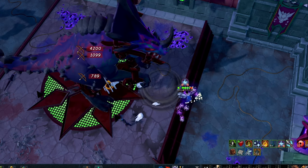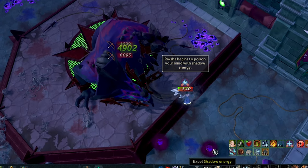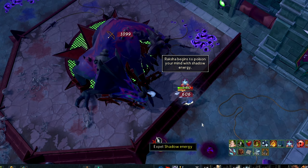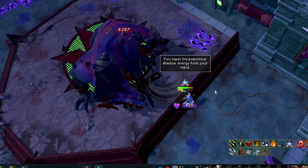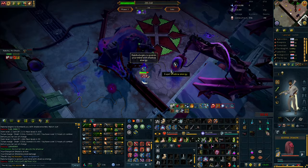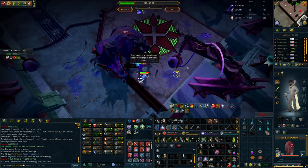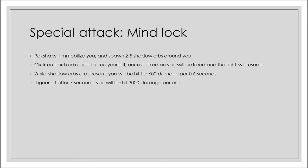The fourth attack is the mind lock. Raksha will immobilize you and spawn 2 to 5 shadowy orbs around you. Click on each orb once to free yourself, after which the fight resumes. While shadow orbs are present you'll be hit for rapid 600 damage. If ignored after 7 seconds, you'll be hit for 3,000 damage per orb — but this should never happen as you'll have plenty of time. You may need to rotate your camera to see all orbs; they can spawn underneath Raksha. Hold the middle mouse button and move your mouse to rotate. This is a really easy mechanic — get immobilized, click the orbs, resume.